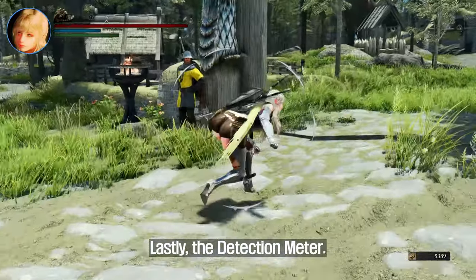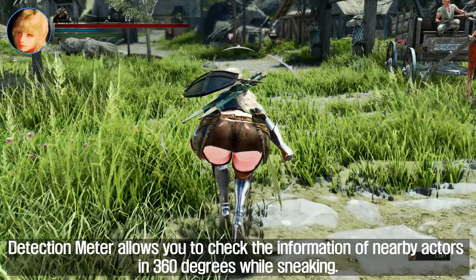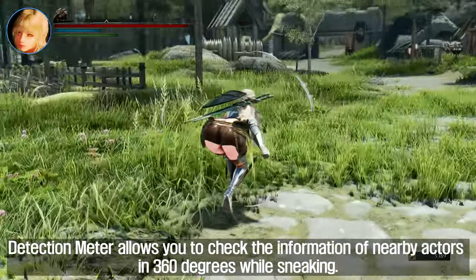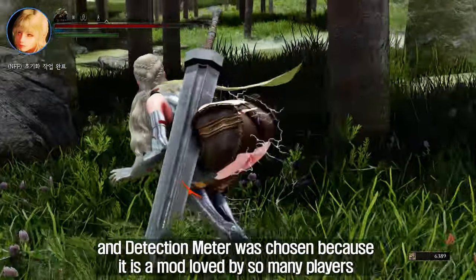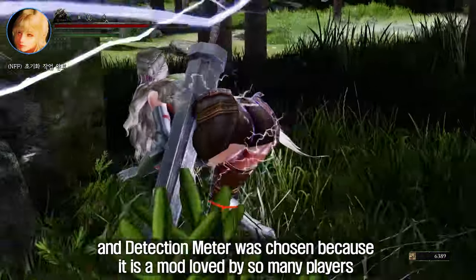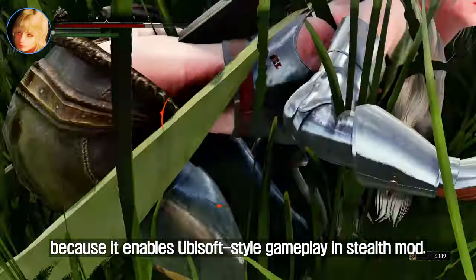Lastly, tenth is Detection Meter. Detection Meter allows you to check the information of nearby actors in 360 degrees while sneaking. It is a mod made up of an SKSE plugin and was chosen because it is loved by so many players for enabling Ubisoft-style gameplay in stealth mode.